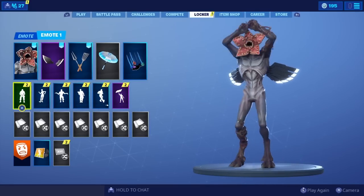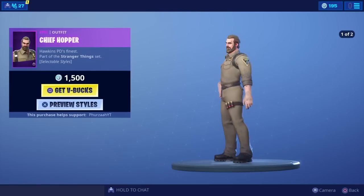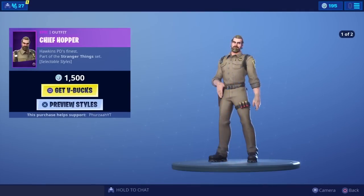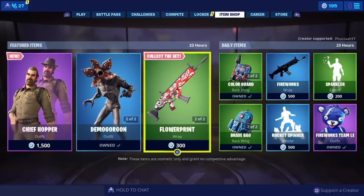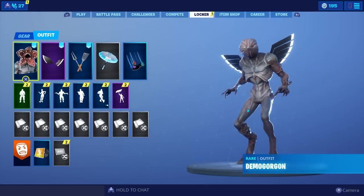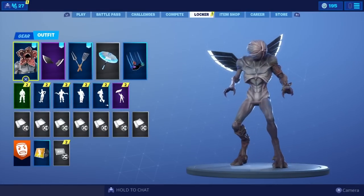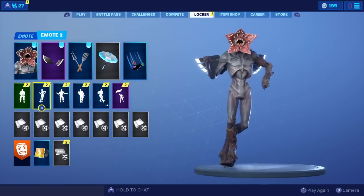Let's have a look at the item store one more time. We have Chief Hopper which does have selectable styles. Let me know if you guys are going to be picking this up — if you are, please use code FURZALYT. If you don't use me, use someone you know that makes decent content in Fortnite. And we have the Demogorgon skin which I did pick up. Let me know your thoughts in the comments — are you guys hyped for these skins and are we going to be getting more? That's it for me, it's been your boy Furzalyt — peace.